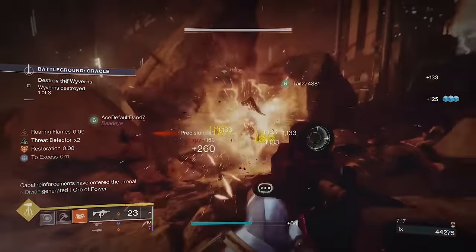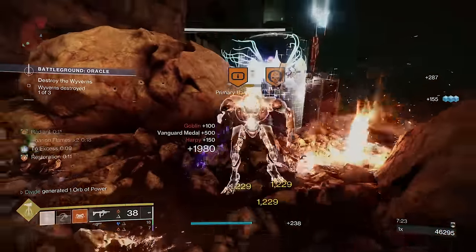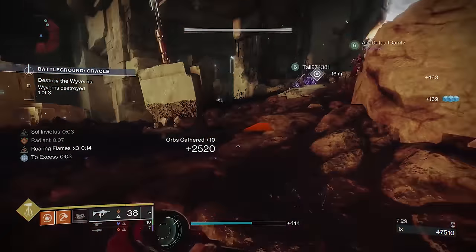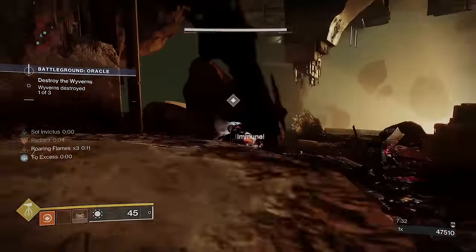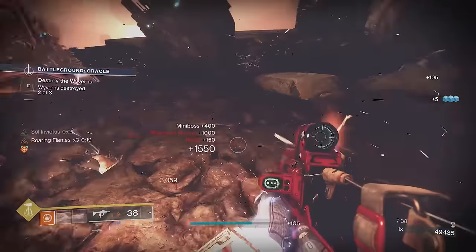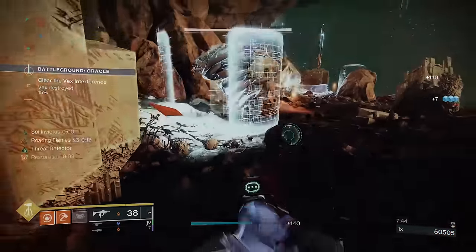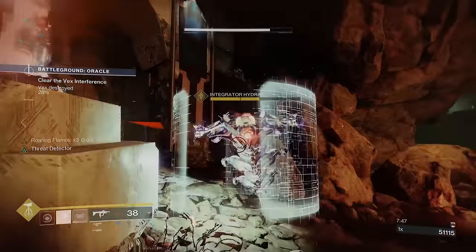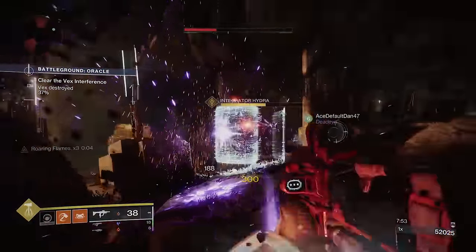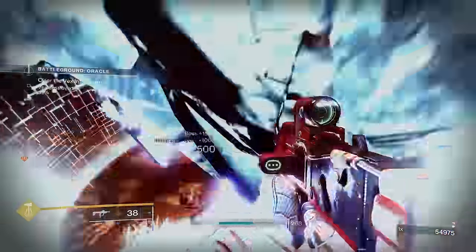I 100% recommend this build — I'm rating it 9 out of 10 for its effectiveness and suitability for end-game content. I would take this into a Grandmaster Nightfall because fusion grenades are strong and getting them back isn't too difficult even without grenade kills. The recharge is much faster than normal because of the loop between Radiant, Scorching, and Sunspots, which all contribute to making this build excellent in Season of the Wish. Check out my other builds in the full playlist on screen. Thanks for watching, have a great day, and I'll see you soon.